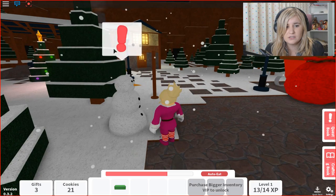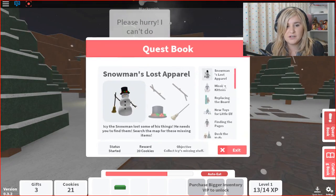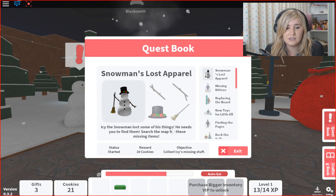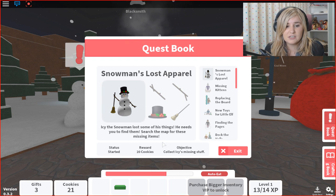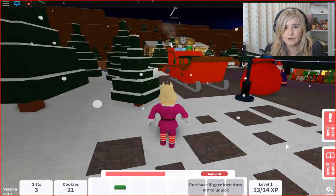Hello there Santa. I think I want to talk to this snowman. I already started this quest but I never really did it. Find the snowman's last apparel — the icy snowman lost some of his things, he needs you to find them. Search for these missing items. So we need two sticks, a broom, and a hat. We need to search the whole map for it.